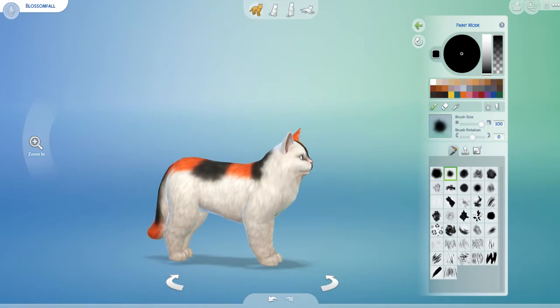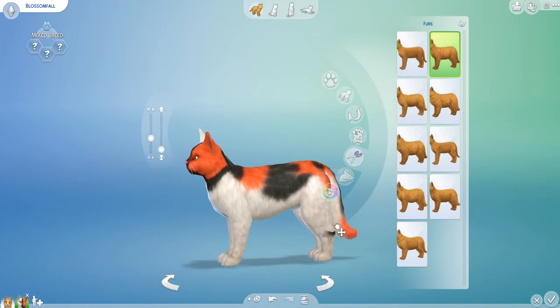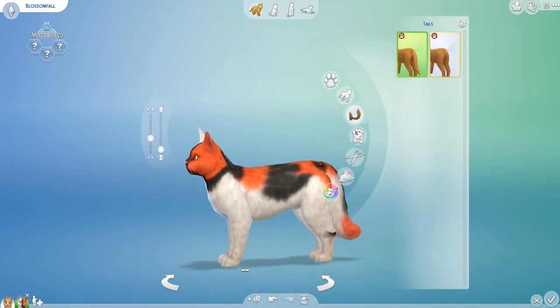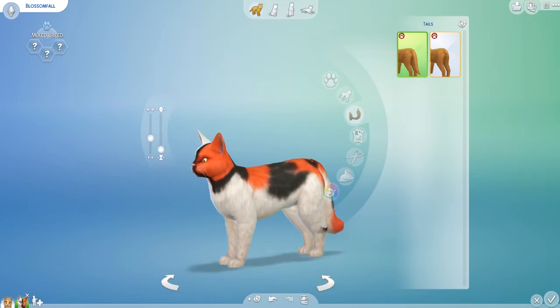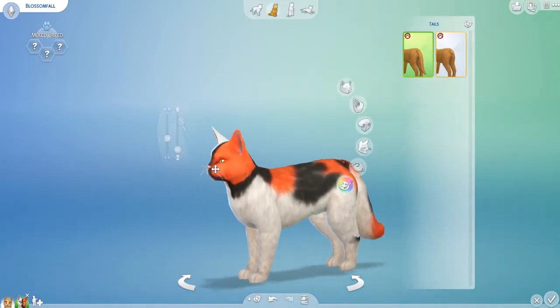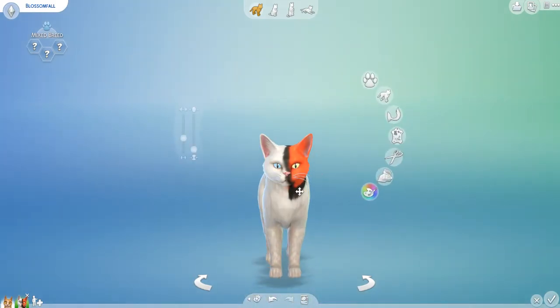This looks good. Blossomfall. I'm just going to do fur down. I'm going to do bushy tail. And tinier paws, and tinier legs. So a little bit bigger paws. There we go. Blossomfall — oh, it has two different colored eyes. It's really not supposed to. There we go.